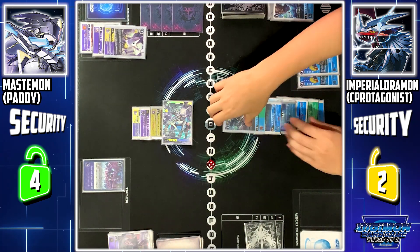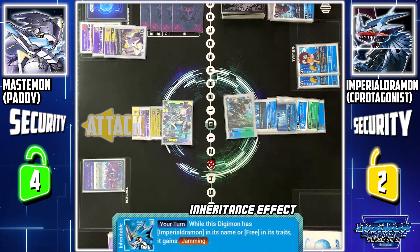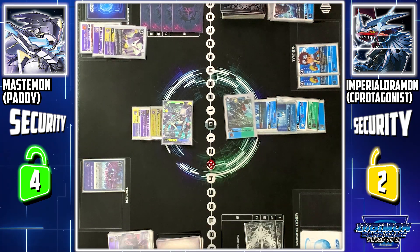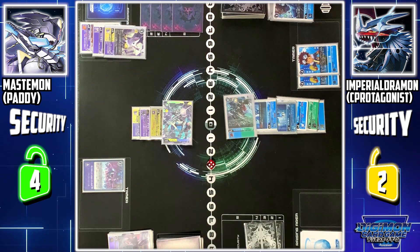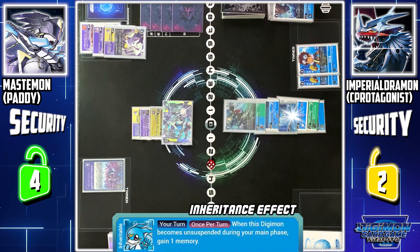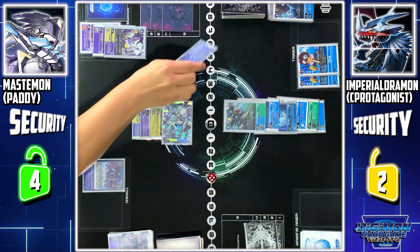Now I'll use Paildramon and attack your security. Thanks to ExVeemon's evolution sword skill — since this is a free Digimon, this Digimon gains Jamming. Therefore, Demi V-mon's TSS skill will allow me to draw one card. In addition, Stingmon's TSS skill: when this Digimon attacks and is a blue Digimon, I can draw another card. Paildramon's person skill: when this Digimon attacks, I can reactivate this Digimon, therefore triggering V-mon's TSS skill, allowing me to gain one memory if a Digimon is active during my main phase. Security check.